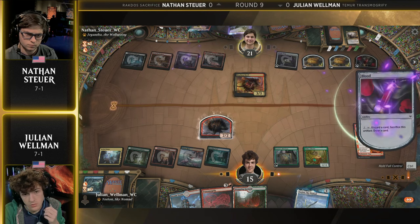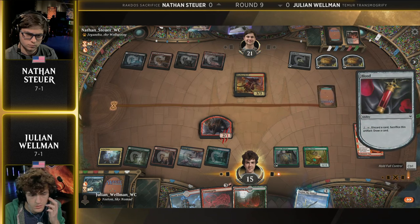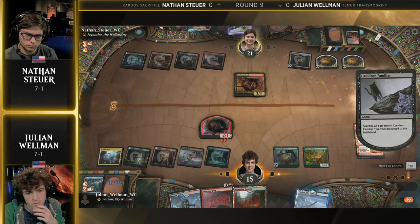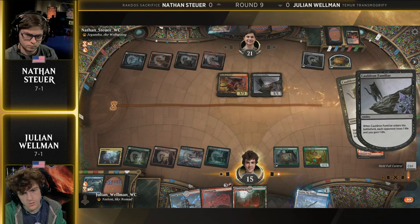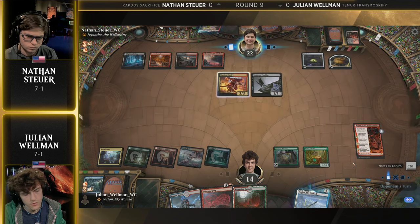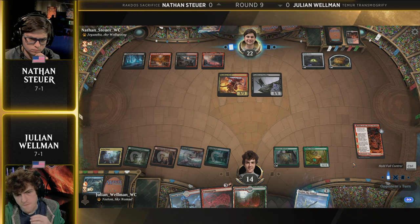We do have the Fable of the Mirror Breaker going off Chapter 2 next turn for Julian Wellman. But now we're going to see a blood token sacrificed, looting away an unwanted card. Cauldron Familiar will come back, dealing that second point of damage courtesy of the Mayhem Devil — gain and drain, let's go. Julian did have that thought while playing the Breeding Pool to take two damage and put Yorian into hand, but realized that just a Yorian alone next turn was not going to be enough — he was probably going to die. So Fable of the Mirror Breaker has to find something good. I need Titan, I need to gain some life, I need to maybe destroy that oven, otherwise Julian isn't going to win this game.